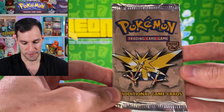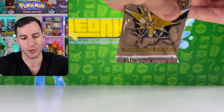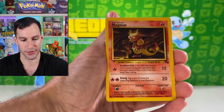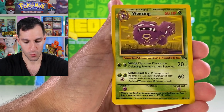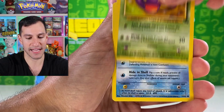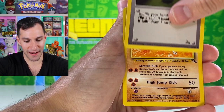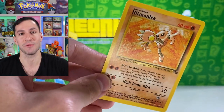Now the Fossil pack. We want to pull a Dragonite from Fossil — there's also Articuno, Gengar, and other holographics. Opening it up: Golbat, Weezing, Grimer, Mysterious Fossil, Ekans, Shellder, Krabby, Recycle, Gambler, and a Hitmonlee. No hits, but it's always nostalgic opening sets like this.